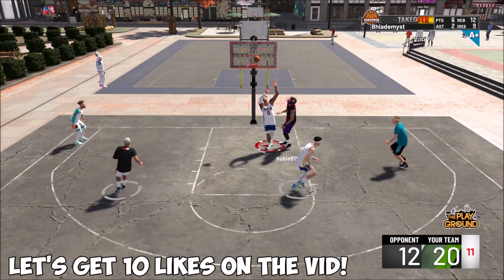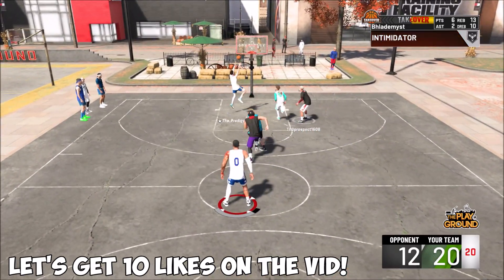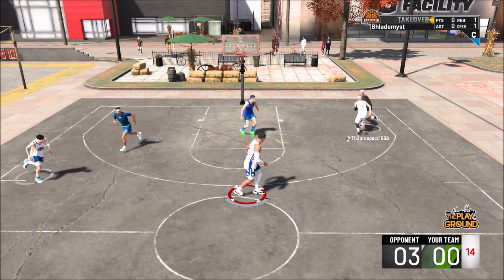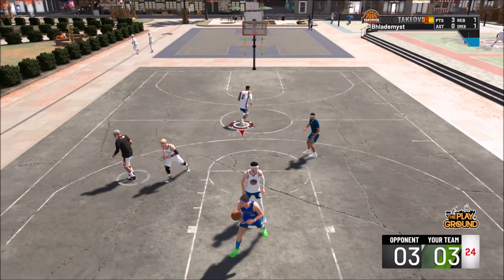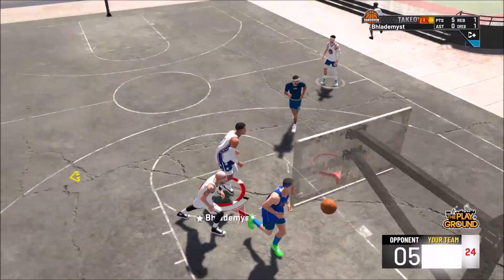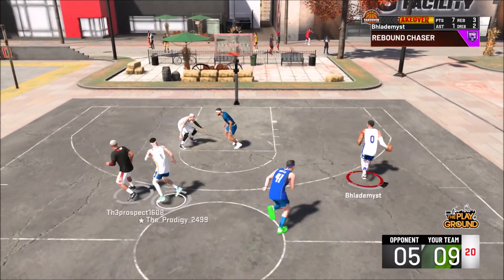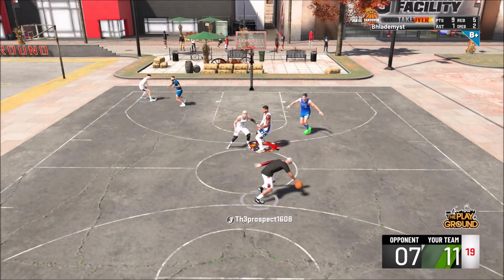I can pass, I can shoot, I can rebound. This is arguably one of the best builds for the park, since you're not slow and you're still able to box out centers and get boards, as you guys will be able to tell from every single one of these gameplays. And I don't even have to hit green releases. Everybody always talks about how full whites aren't going in. Well, with this build, not only do full whites go in, but green releases obviously go in as well.